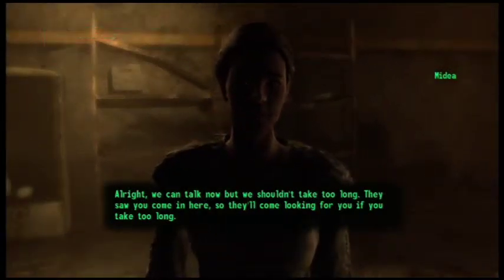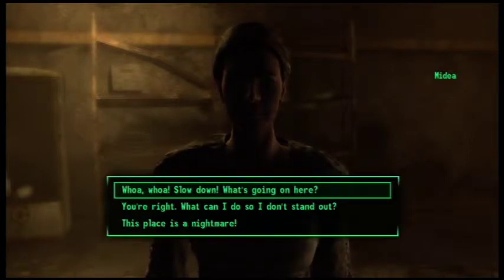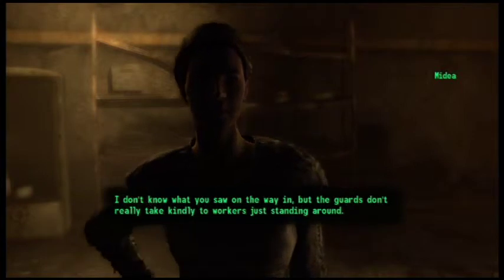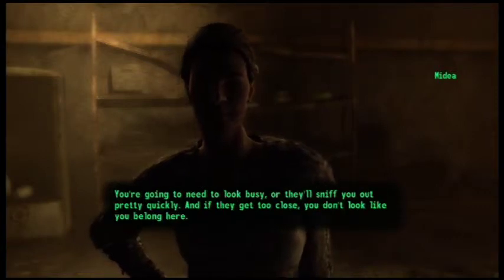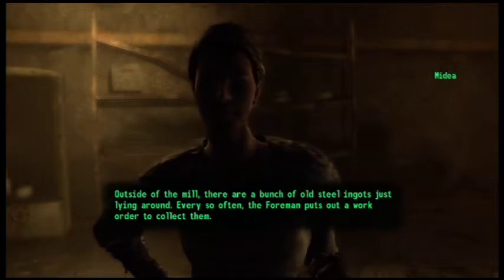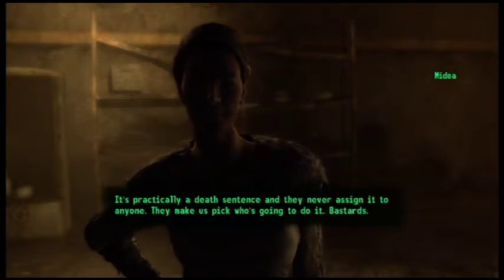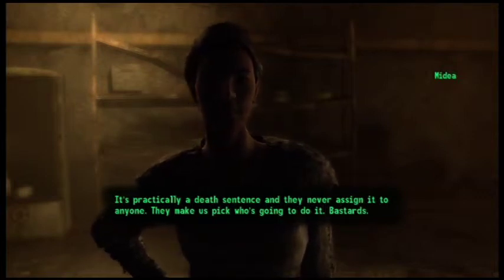Alright, we can talk now, but we shouldn't take too long — they saw you come in here, so they'll come looking for you if you take too long. I don't know what you saw on the way in, but the guards don't really take kindly to workers just standing around. You're gonna need to look busy or they'll sniff you out pretty quickly. And if they get too close — you don't look like you belong here. So I'm going to send you out to do a job that will keep you away from the guards. Outside of the mill, there are a bunch of old steel ingots just lying around. Every so often, the foreman puts out a work order to collect them — it's practically a death sentence, and they never assign it to anyone. They make us pick who's going to do it. Bastards.